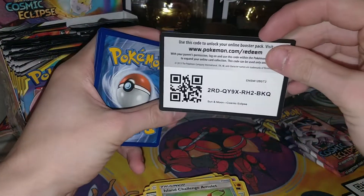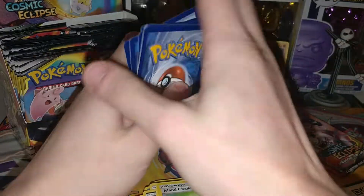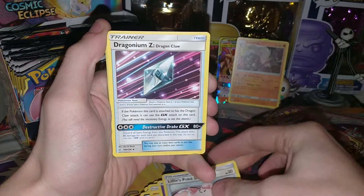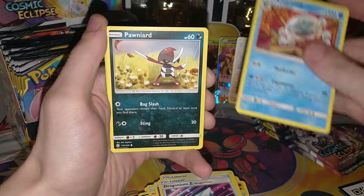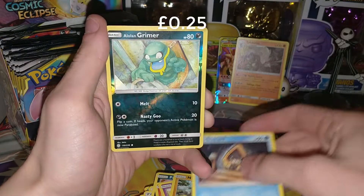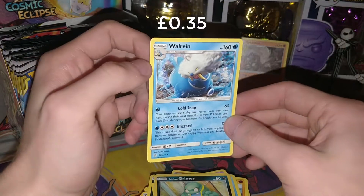From the next pack we have another code card, and four from the back gives us a Psychic Energy. We also have a Lillie's Poké Doll, a Dragonium Z, an Araquanid, Bounsweet, Lillipup, Cofagrigus, Nosepass, Snorunt, a Reverse Alolan Grimer, and a regular rare Walrein.